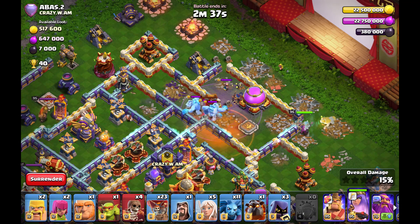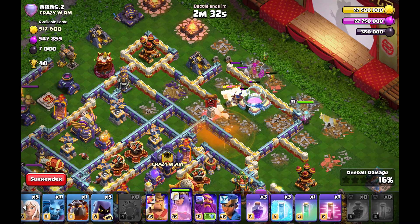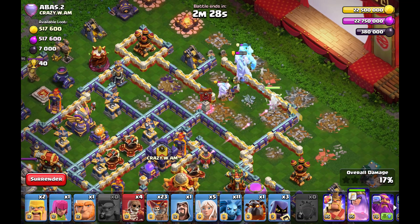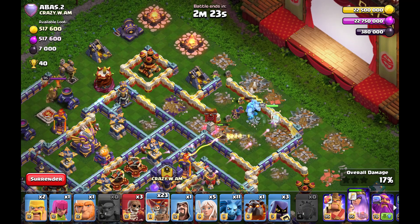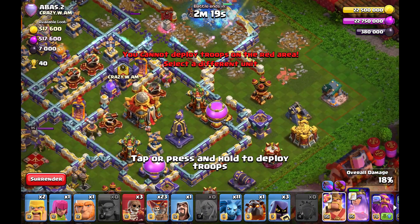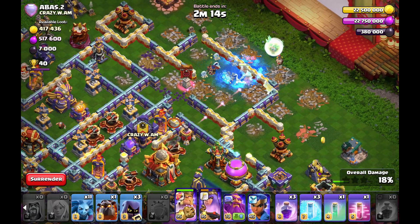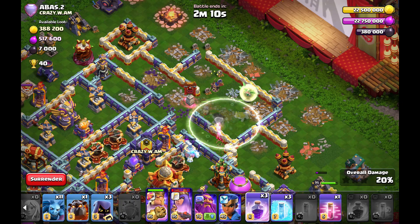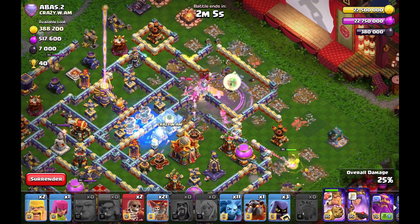This box base was built by me at one time, so it wasn't built especially against Queen Charge Lalo. I tried my best approach on this one. I saw that the yeti blimp on this side is very nice, but unfortunately I didn't succeed with my funnel. This is Legend League — the queen is running the wrong way, so I have to react and wall break her towards the core so I can charge the tunnel from behind.